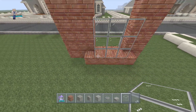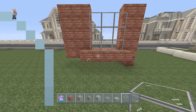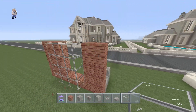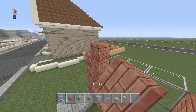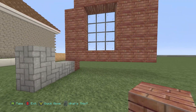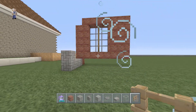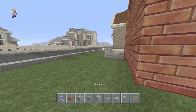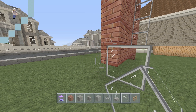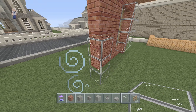We're stacking up four blocks for now — we can always change it later. Then we have the brick come up and across. Now we're going to have our fence come here in the middle. Looking pretty good so far. Behind this last piece of brick we're going to have glass one block back, stacked up three blocks, then have it come across.